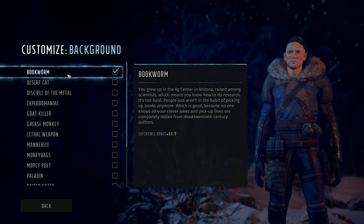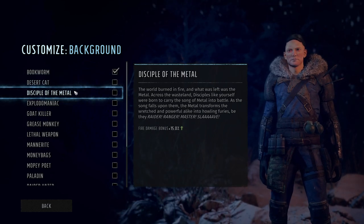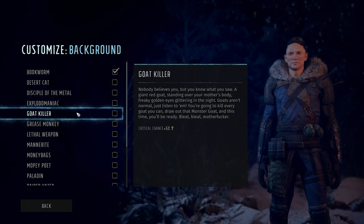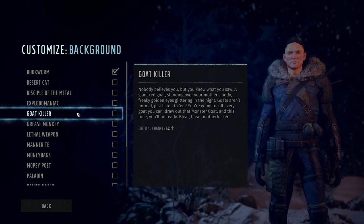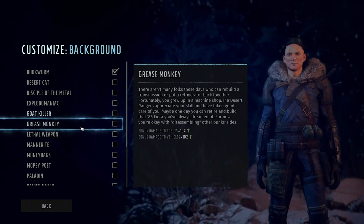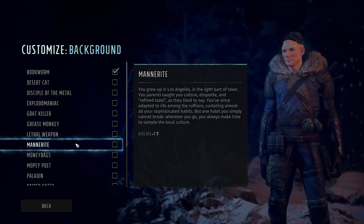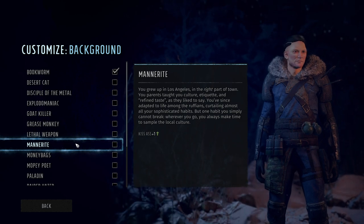Bookworm gives you 5% extra experience — kind of the default if you don't know what to pick. Desert Cat gives plus one perception. Disciple of Metal gives 15% fire damage bonus. Explode-a-Maniac gives 15% explosive damage bonus. Goat Killer gives 5% crit chance, which is my personal favorite — it's amazing, and if you read that background description it is hilarious. Grease Monkey gives bonus damage to robots and vehicles. Lethal Weapon gives extra melee damage. Mannerite gives extra Kiss Ass, which is the charm/persuasion speech skill in this game.